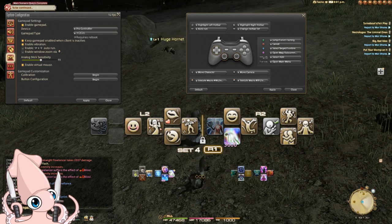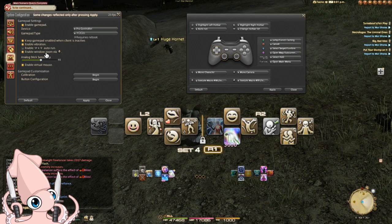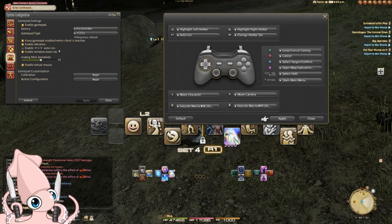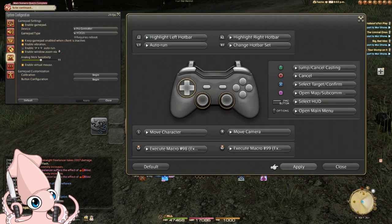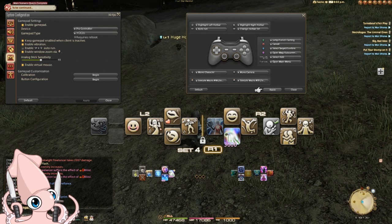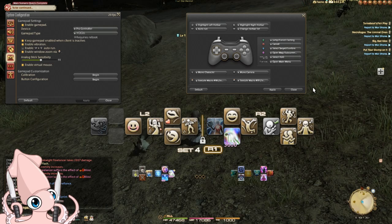Anyway, suggestions aside, now to cover the three settings I didn't mention. Let's talk about enable window zoom via R3. Using this while on a HUD element will cycle through the various size options for it. This is always whatever you've calibrated to R3 and cannot be configured further in button configuration. If you are using R3 for something battle-related, there may be times where you accidentally select a HUD element and instead of doing whatever is mapped to R3, you're adjusting window sizes. I've put sprint on my R3, so failing to do so means I might not get out of an avoidable mechanic — and I get to roleplay as a black mage.